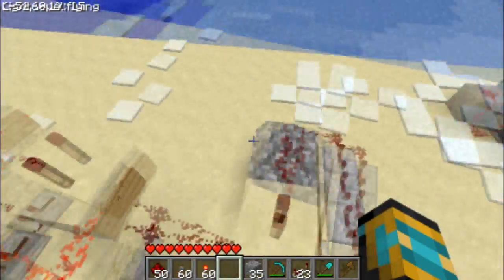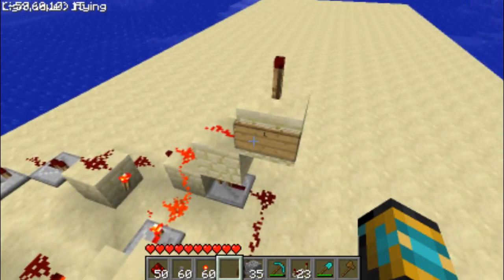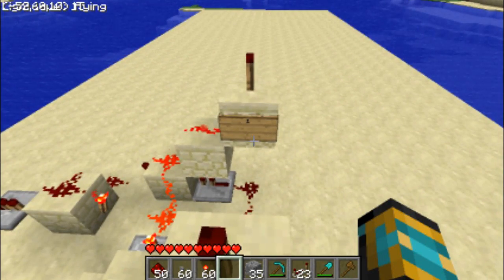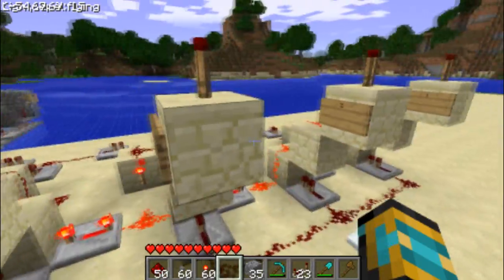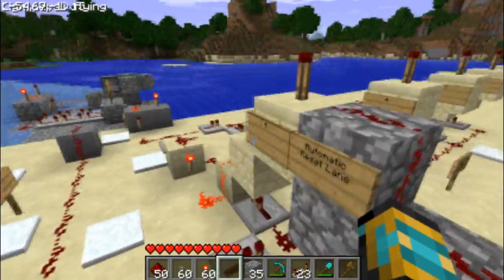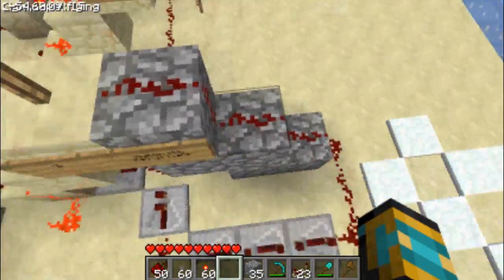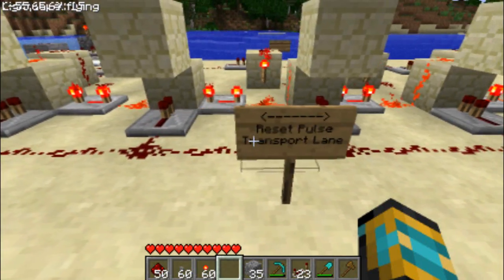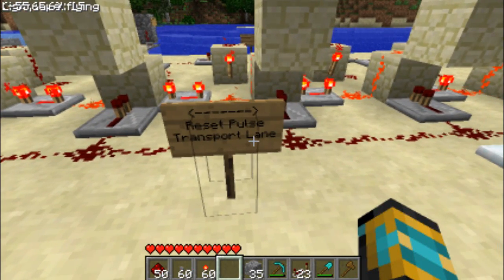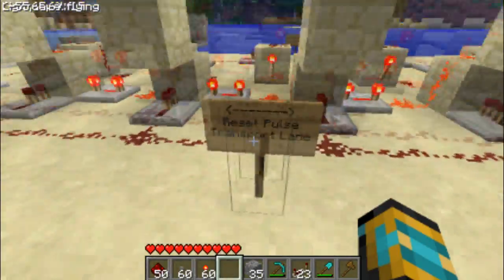Now, this basically counts. It can be used for anything, but it currently counts. So this is 1, 2, 3, 4, and 5. The 5th torch sends a pulse down into the reset lane, which resets all the RS NORs, or latches, and makes it so the count is 0.